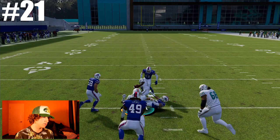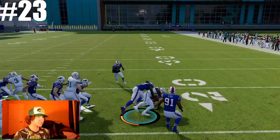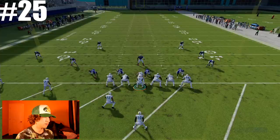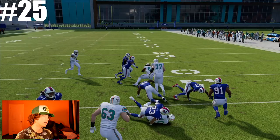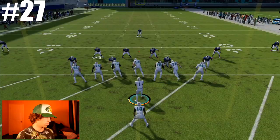Number twenty-two - going out to the left side, spin move. Nope. Number twenty-three - going through that gap. Give me a block, you didn't give me anything. Number twenty-four. Number twenty-six - we might have it right here, one guy to beat, spin move - into our own guy. Nice.